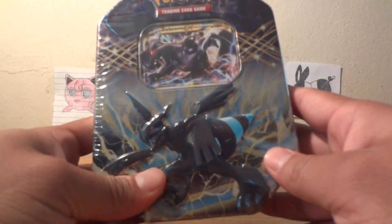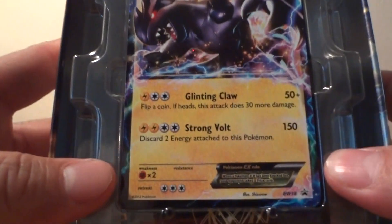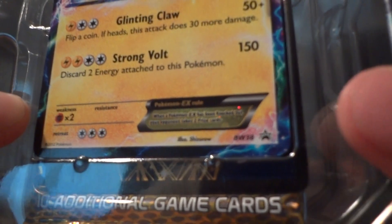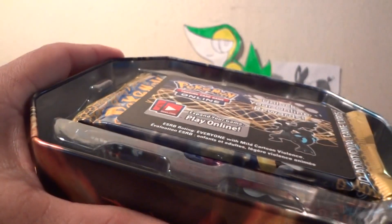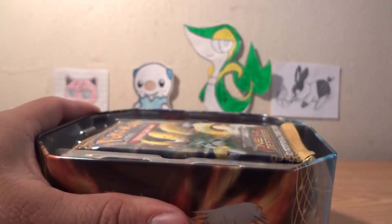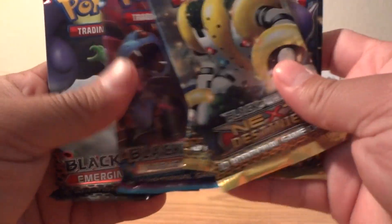Hello, so today I'll be opening the Zekrom EX tin. Hopefully I get better pulls than I did in my Kyurem tin — if you haven't checked that video, go check it out. I didn't even pull the holo. So those Zekrom promo black and white 38, hopefully I get better pulls. The tin comes with the same packs as the other tins: Next Destinies, Noble Victories, and Emerging Powers.